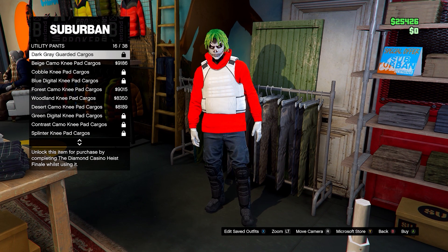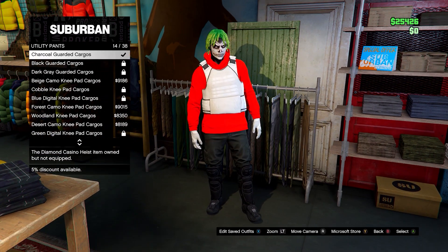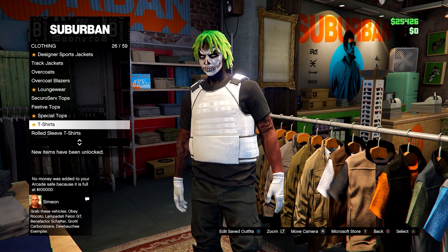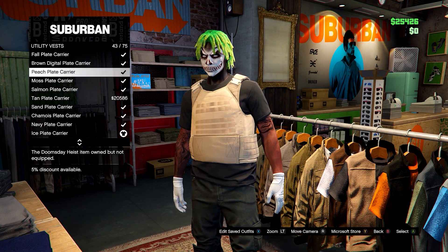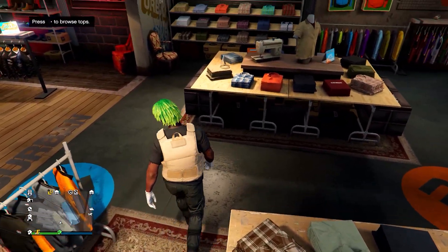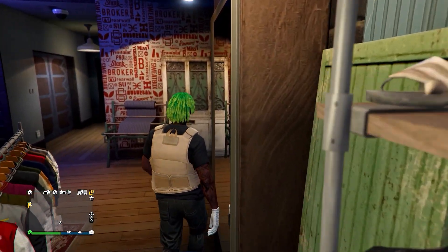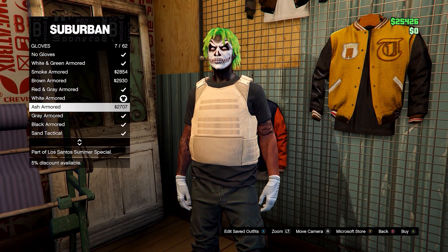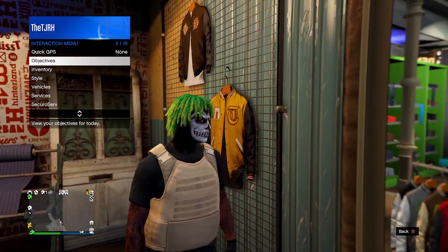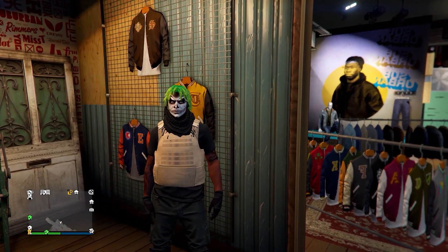The next outfit is the black military outfit from the thumbnail. Go onto utility pants and go for the Charcoal Guarded Cargoes — or the Black Guarded Cargoes if you have them unlocked. Then go onto the top section, head down to t-shirts, and go for the black t-shirt. After that, go on utility vests and go for number 43, the Peach Plate Carrier. Now go to the accessories menu, go on gloves, and go for the black armored gloves. Also make sure you have a black desert scarf equipped — purchase it and equip it using your interaction menu under Style, Accessories, Scarves, Black Desert Scarf. Save this in slot number one.